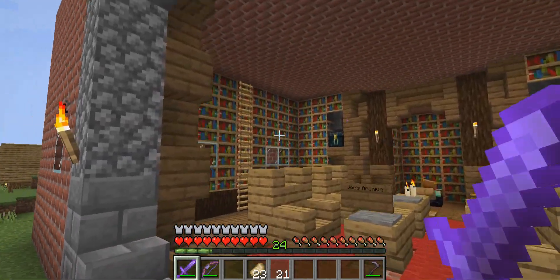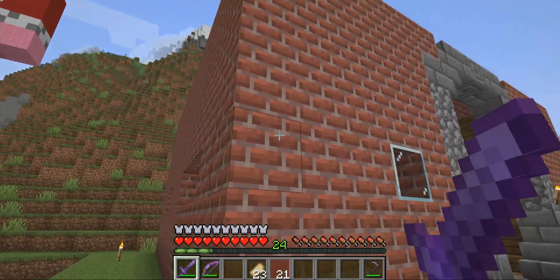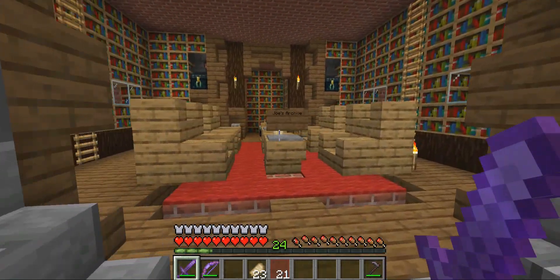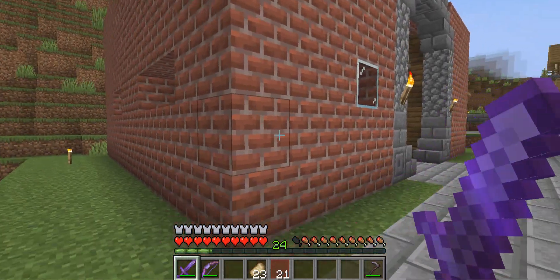For our sword, if we go here, we have our new enchantment library that I built myself. The inside looks absolutely fantastic. To be honest, I didn't really think of what to do on the outside — I just watched a tutorial video on how to do the inside, so I just decided to do bricks, but I'm probably going to be changing that soon.